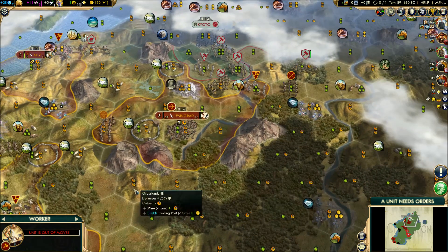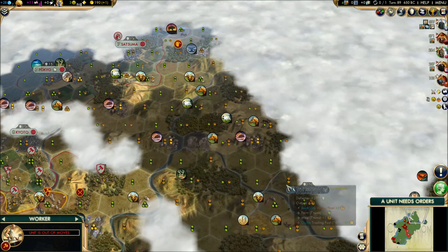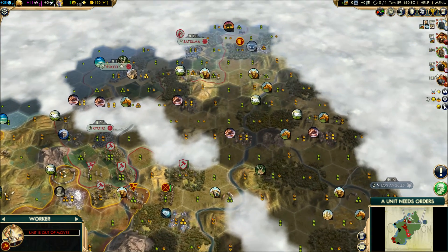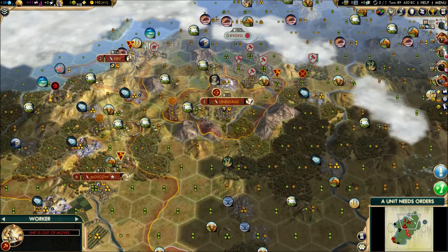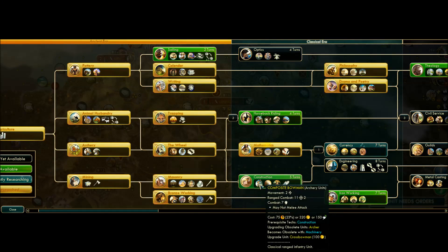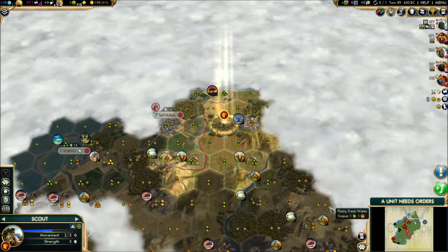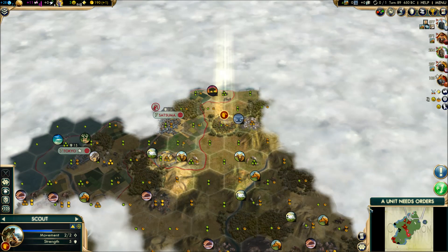I need some military. Tojo, for now, seems to be really interested in killing the Americans. That may not last, and since we are impinging on borders with him, I kind of need an archer corps which will turn into composites when I deem it necessary. That is the plan for the moment, and we'll have to see how far that gets.